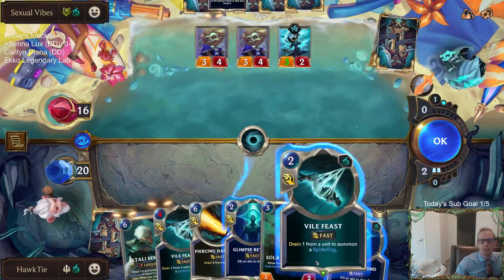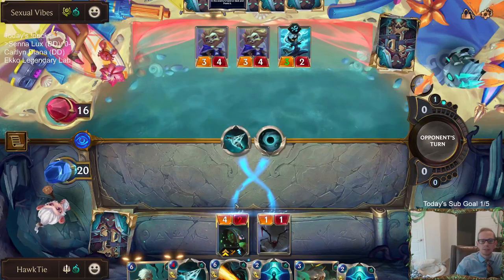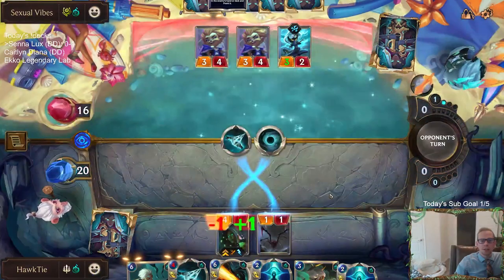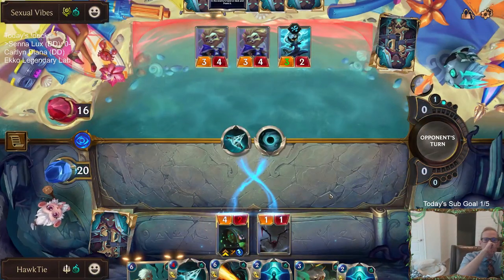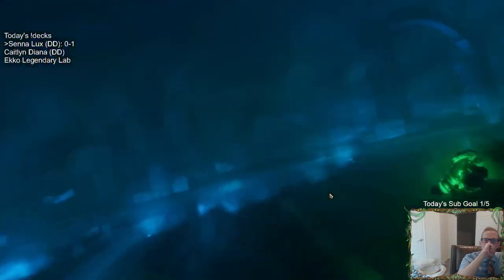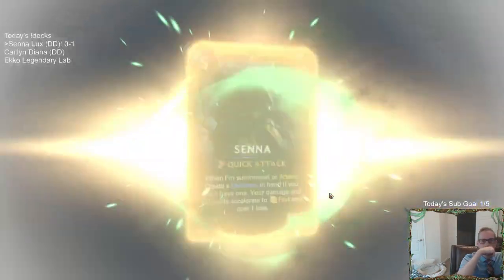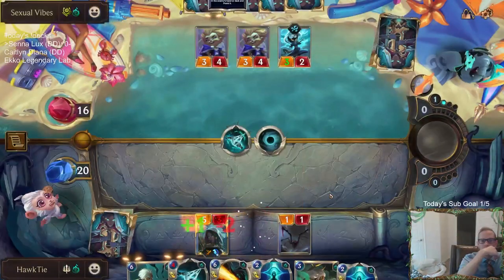I still get to attack. We're doing this of course to level up Senna so she won't die. Senna levels up — 'We are the light, we are the dark, we are alive.' That's an awesome level-up animation.